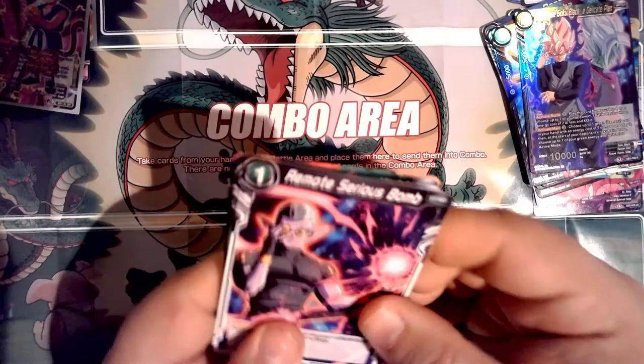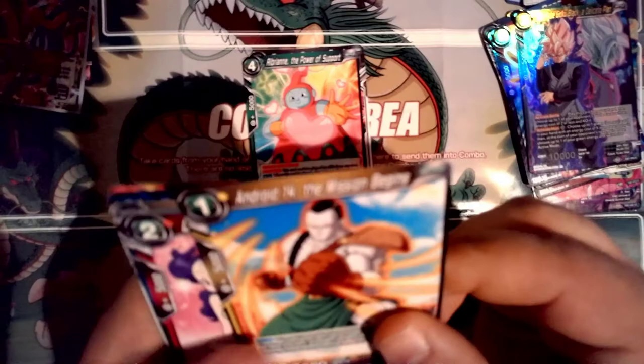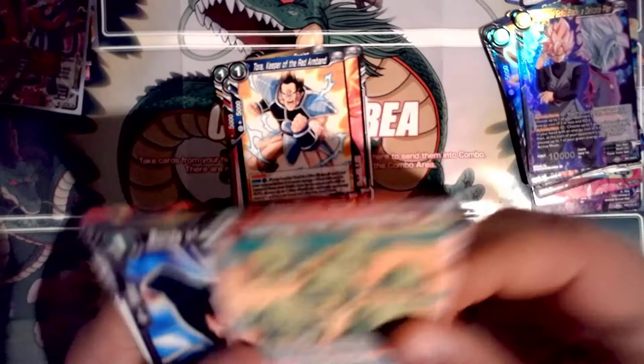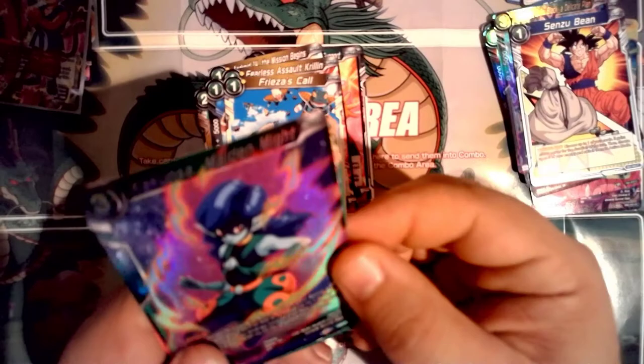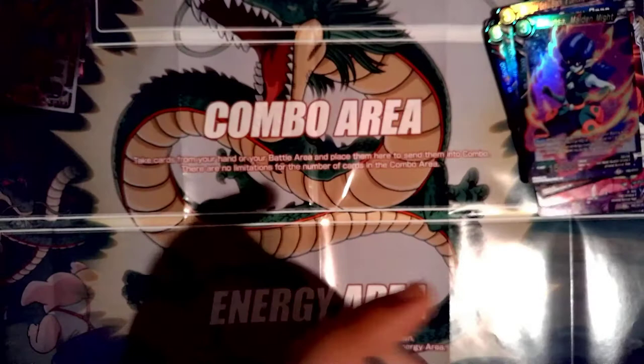Remote Serious Bomb — uncommon. Rebegin the Power of Support, Android 14 the Mission Begins, Launch Inspiring Support, Turret Keeper of the Red Armband, Testing the Opposition, Bonds of Friendship, Senzu Bean, Fearless Assault Krillin, Freeze This Call, another common holo Kakunza, and Nappa Break Cannon Unleashed — rare, 20,000 attack. Looks cool!